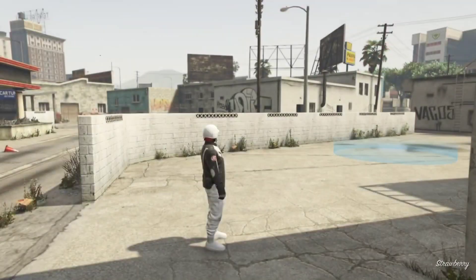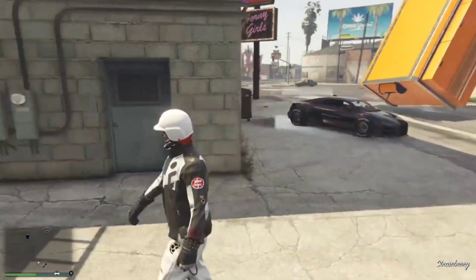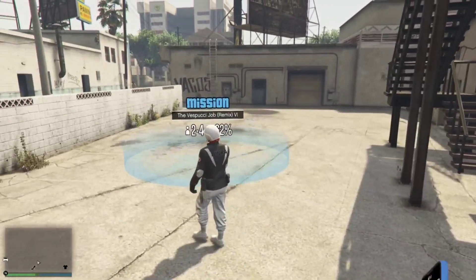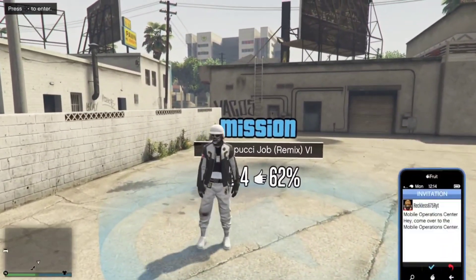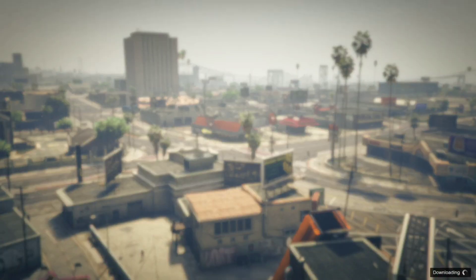Head to the blue circle nearby. Open up the MOC invite once you're in the blue circle. Accept the MOC invite and hit right D-pad to start up the mission at the same time. Now, back out of the mission.